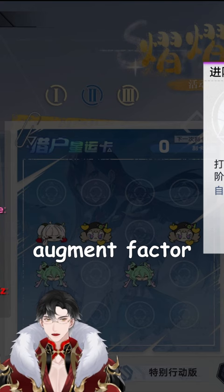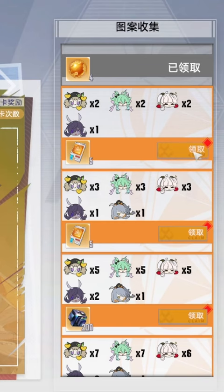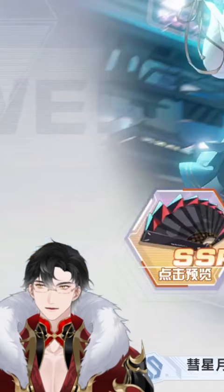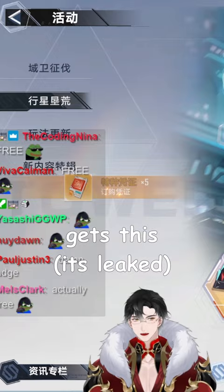You can select whichever module you want. And there we go, I guess we get to keep a souvenir Lin box. This is pretty free for a whale or a dolphin — this is a great value. If you're willing to spend $10, this is great. Hopefully Global also gets this, or Global gets this but with an actual free Lin. That would be fun.